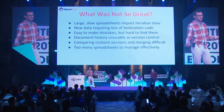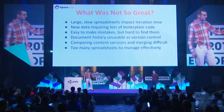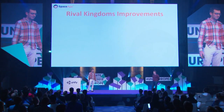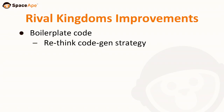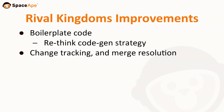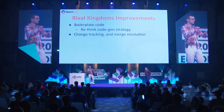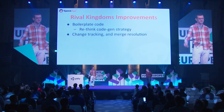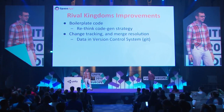This was on Samurai Siege — we were trying to get our first success out fast. With Rival Kingdoms, we had a chance to improve. One thing we really wanted to address was all this boilerplate code we had to write just to understand the proto model and make all the references properly. We decided to rethink how we're generating code. Also, a lot of the problems with copying different versions around really get solved if you just keep all your data in a version control system, so we kept it in Git.